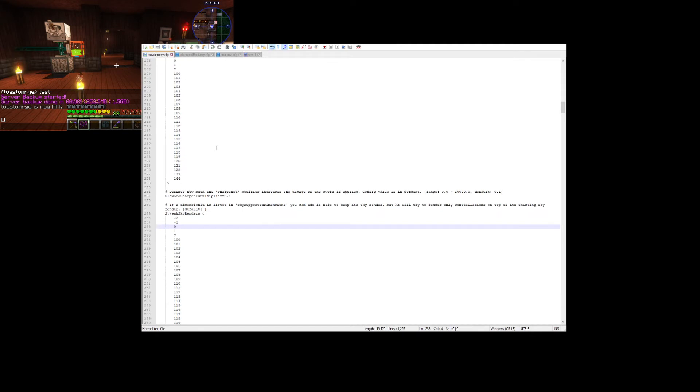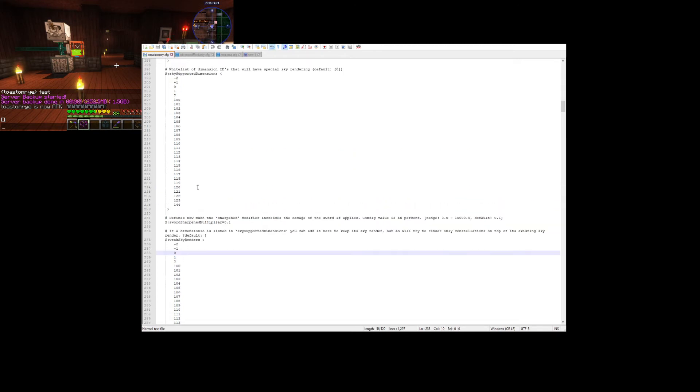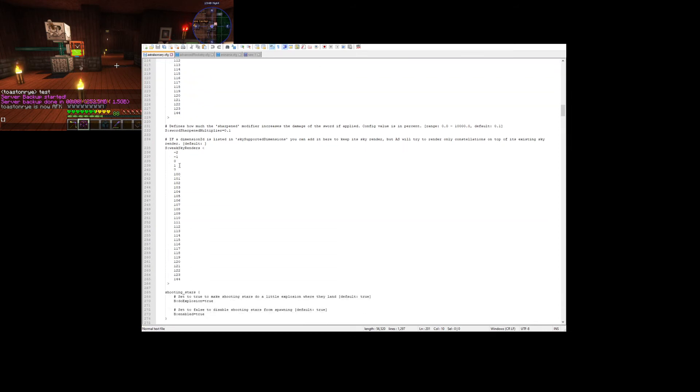So here's what you're here for. In astral sorcery, many people on Google said you need to find the 'weak sky renders' setting and add a 0 to it. This mod pack comes with all this other stuff but all I did was add a 0 for weak sky renders. I tried turning other things off and on — that didn't matter. It's just that one 0 for weak sky renders. None of this should matter if you're playing on a different mod pack.